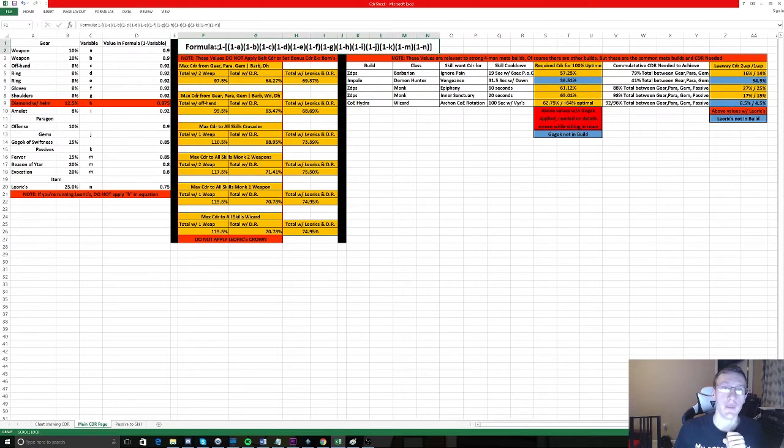Up here we have the formula — one minus, and then a very long expression. This is the same one we ran before but much longer, which is why it's a pain to calculate manually for every class and ability. The variable 'A' represents the weapon percentage. When we do one minus A we get 0.9, and you can enter these values accordingly across the sheet depending on whether you're running a maximus or whatever weapon.